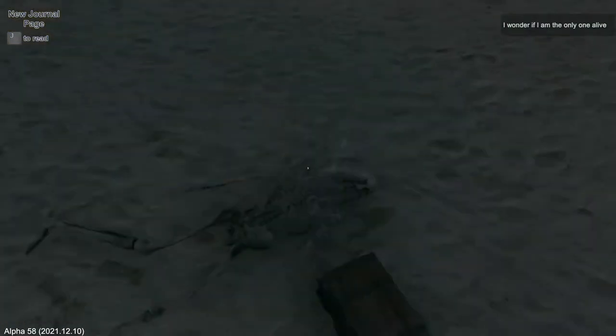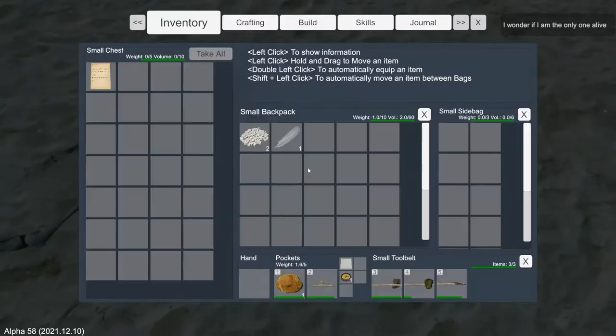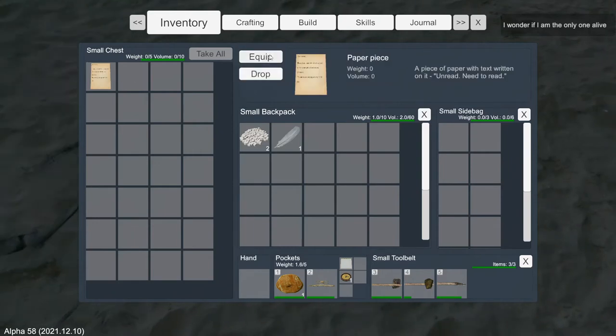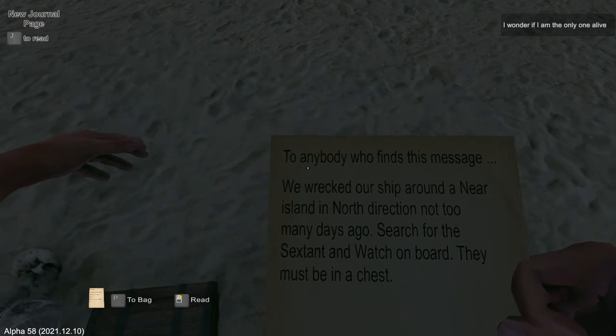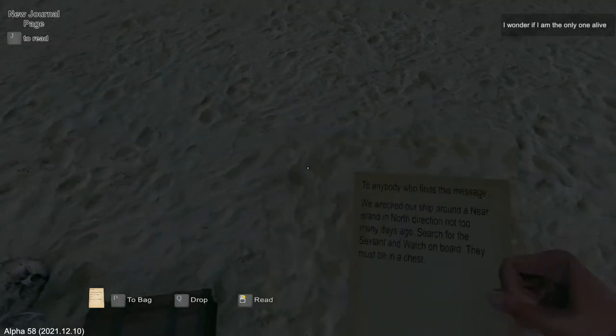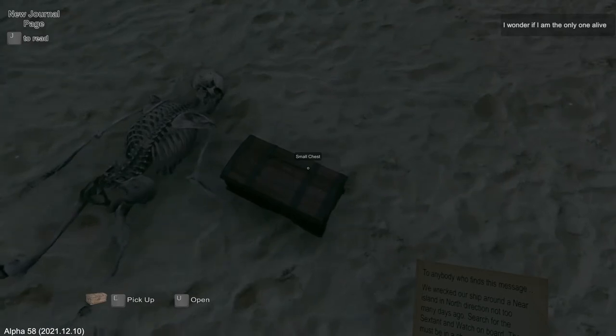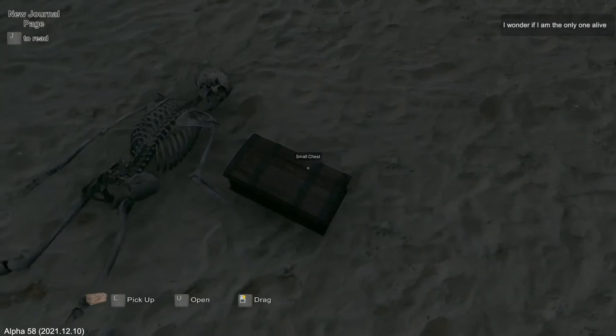Oh, that's another chest — and a skeleton. Poor guy, he's doing about as well as I am. Let's read this: 'To anybody who finds this message, erect ship around a near island in north direction not too many days ago. Search for the sextant and watch on board — they must be in a chest.' Perfect. So I'm going to look for a shipwreck. Let's put that back in there and keep it for later.